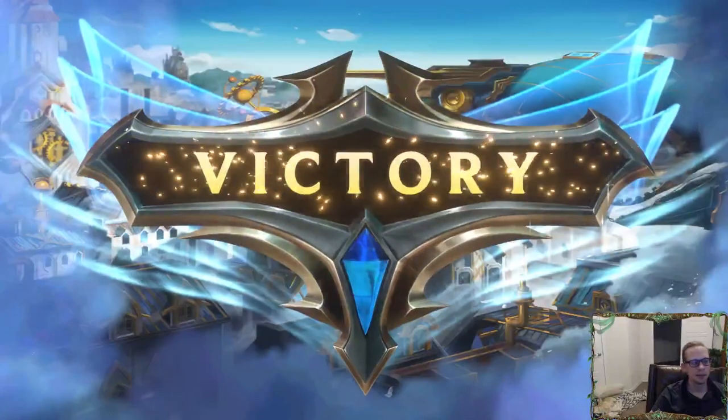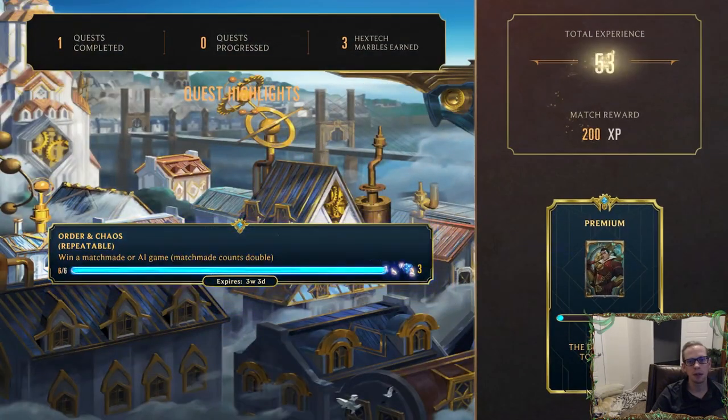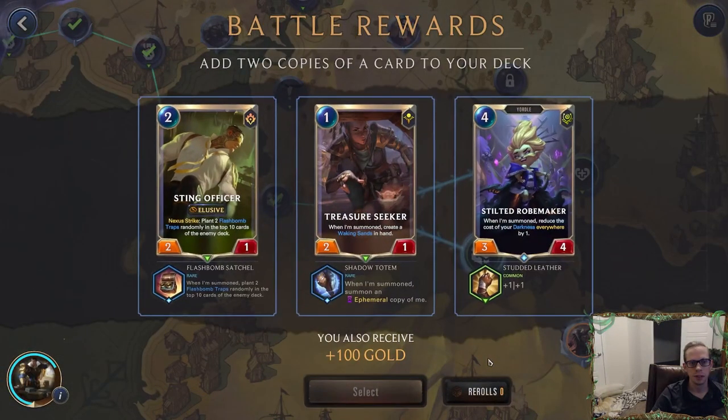Our deck's looking pretty good, I like all these Blade's Edges — I'm actually pretty impressed with this power. No re-rolls. This is just a generic body, never taking that. These are at least cheap bodies. Now we're talking about playable: Treasure Seeker — one mana two-one, summon an ephemeral copy of me, so you get two Treasure Seekers for one mana, which means you get two Waking Sands in hand. Is that even good? Do you want a bunch of Waking Sands in hand?